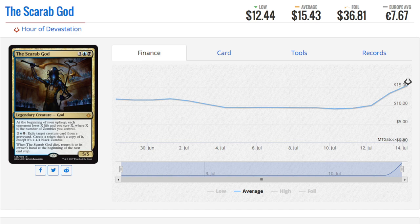The big winner in Hour of Devastation in terms of raw dollar value is The Scarab God. It's beginning to see play and it's very good. I never doubted its power — the question was whether it would have a supporting deck. It seems to now. It's a control card that gives you card quality, lets you create rather large zombies to block or attack, scrying is always nice, your opponent losing life is nice, and it's a 5/5. If it dies, you get it back in hand.